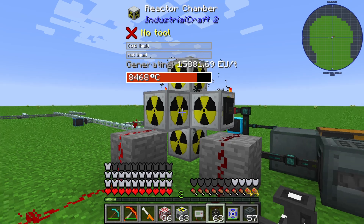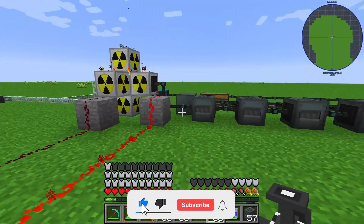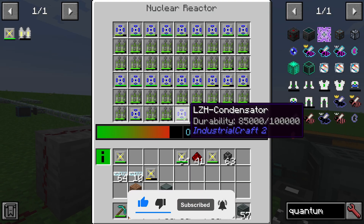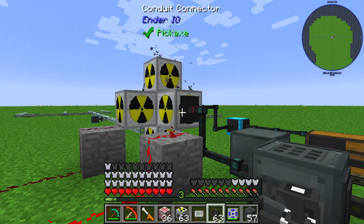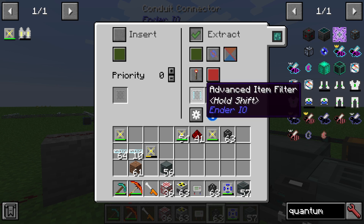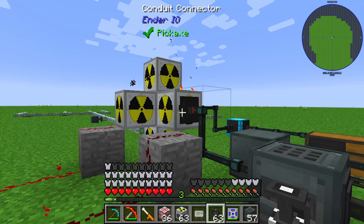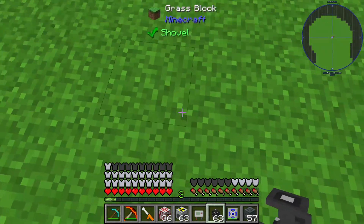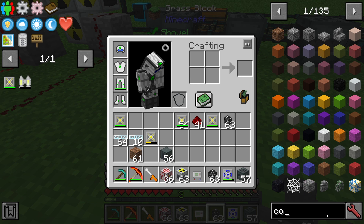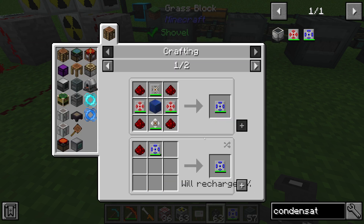We use a setup with a redstone clock because we will reuse our LZH condensators. With a conduit connector you can see it here — using an advanced item filter set to ignore NBT — and if the damage is more than 25%, these condensators will be pushed out of the reactor.